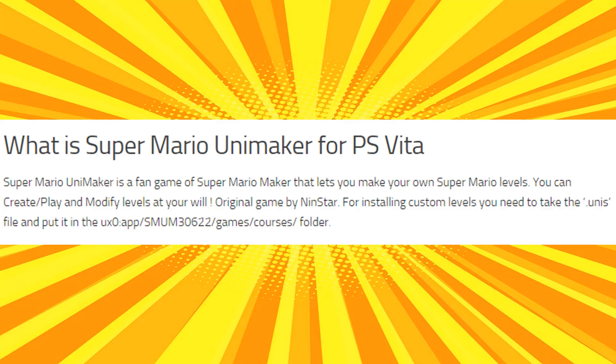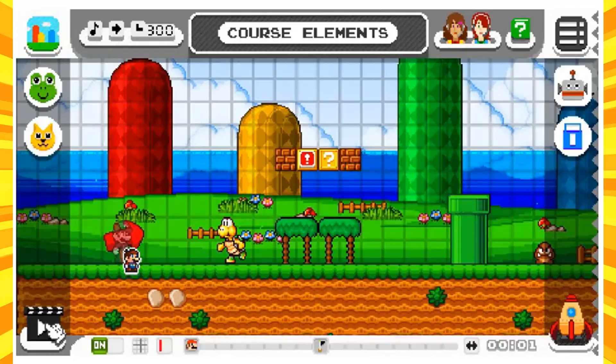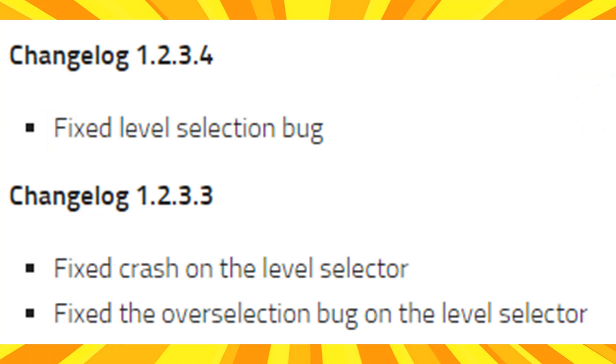Which is a fan game of Super Mario Maker that lets you make your own Super Mario levels. You can create, play, and modify levels at your own will. Original game by Ninstar. So with this latest update called 1.2.3.4 — well, that's easy to remember.